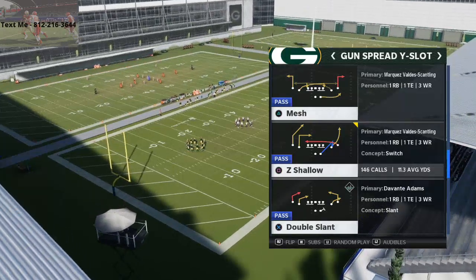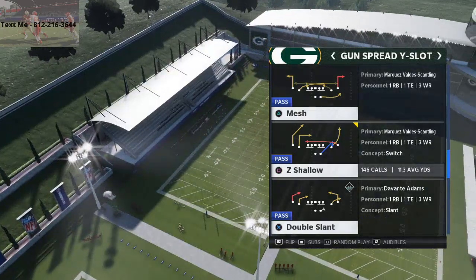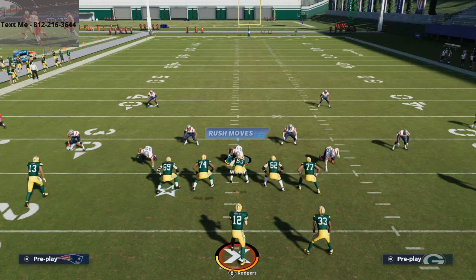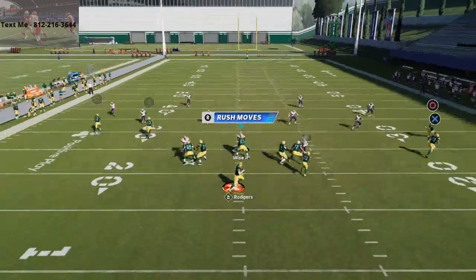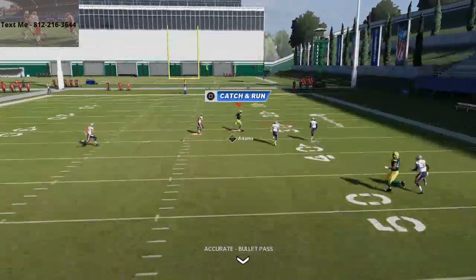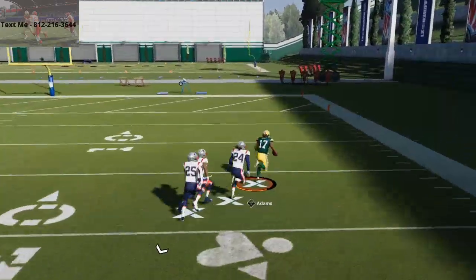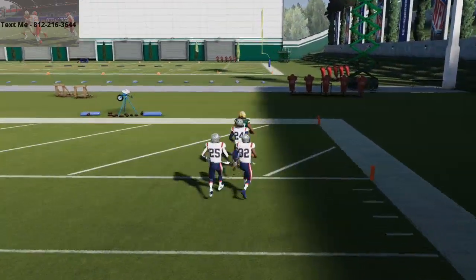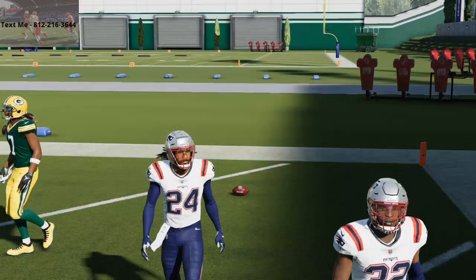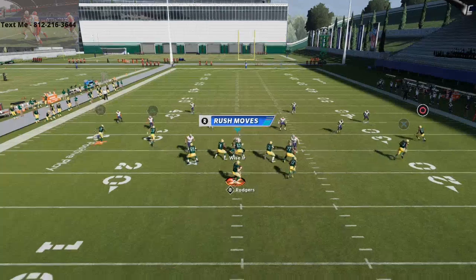With Z Shallow, the only adjustment you're going to make is smart routing Davante Adams. By smart routing him, it's going to allow him to get going a little bit faster on the slant or the slope, which we want to use to get over the top of the Cover 4 defense. Once he gets past that left side safety, it's absolutely over for the defense. You can see we're going to be able to hit it over the top for a one-play touchdown against Cover 4 Drop — probably one of the best defenses in Madden this year.